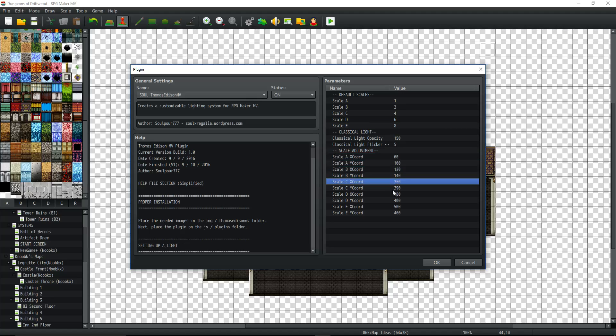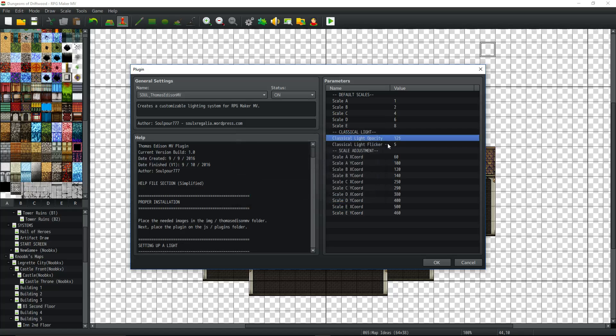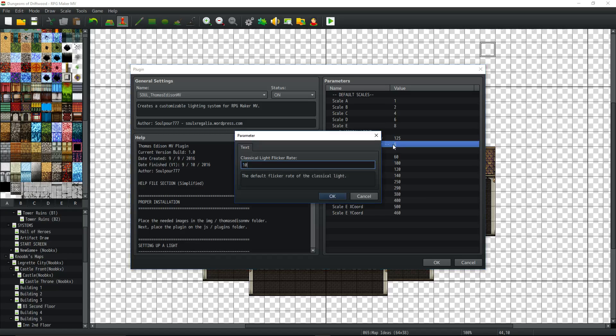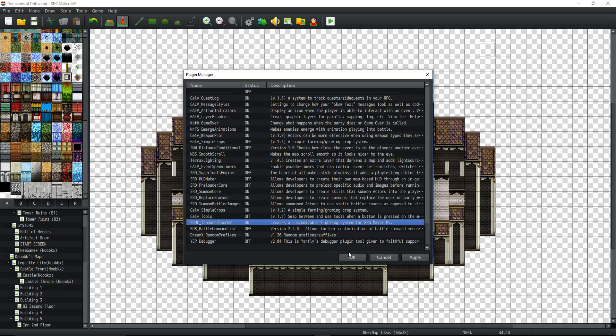You can adjust them further. You can change the scale, the flicker, and the full opacity of the lights — change all this up to your liking. Let's drop the opacity down a little bit — say from 150 to 125. The flicker can also be changed so that the light flickers in and out more or less.